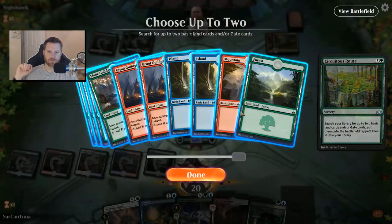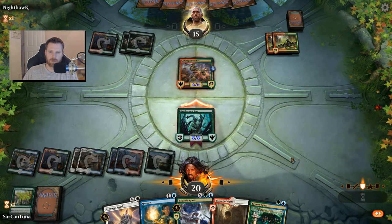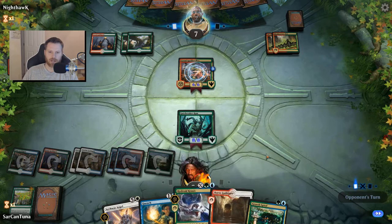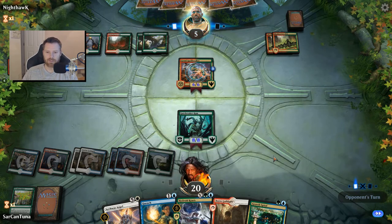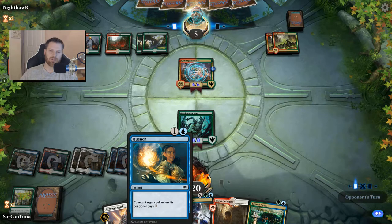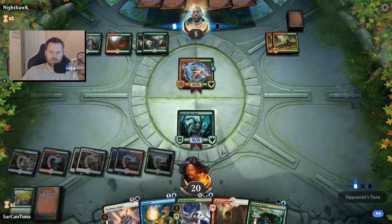We're going to Circuitous Route ourselves, grab two gates — they come out tapped anyway. He's in a sticky spot all of a sudden. We've got an Archway Angel we can play. I could go Hydroid Krasis, draw cards, make him a 5/5 — it will heal me up a bunch. He taps for Gruul Spellbreaker; he can't play Galta. He could drop a Rekindling Phoenix that riots twice. Against a deck like this, Quench is totally worthless — I can't counter anything. It'd be nice to have something like a Risk Factor in the sideboard.